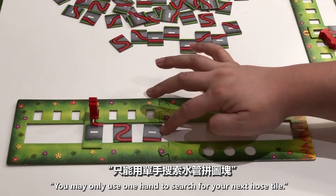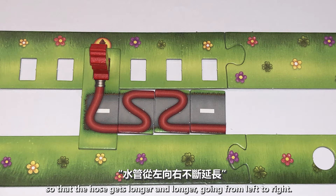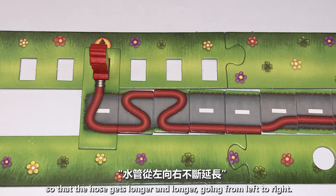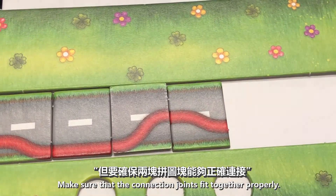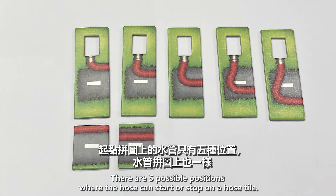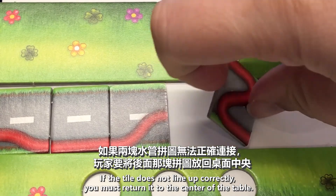The following rules apply: You may only use one hand to search for your next hose tile. Place one hose tile after the other on your game board so that the hose gets longer and longer, going from left to right. You can turn the hose tiles any way you like. Make sure that the connection joints fit together properly. There are five possible positions where the hose can start or stop on a hose tile. If the tile does not line up correctly, you must return it to the center of the table.